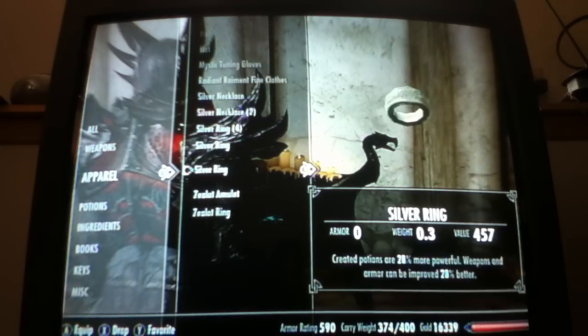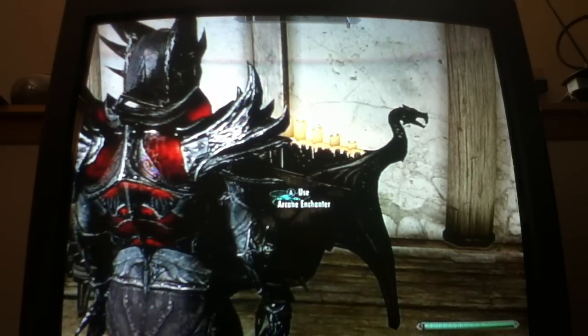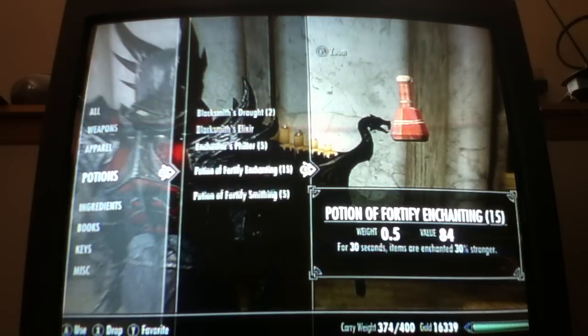I'm going to make a necklace and a ring for my new set. My sword is 113 — that's not bad. Remember, the potions increase your enchanting, so I'm just going to throw some random stuff on.